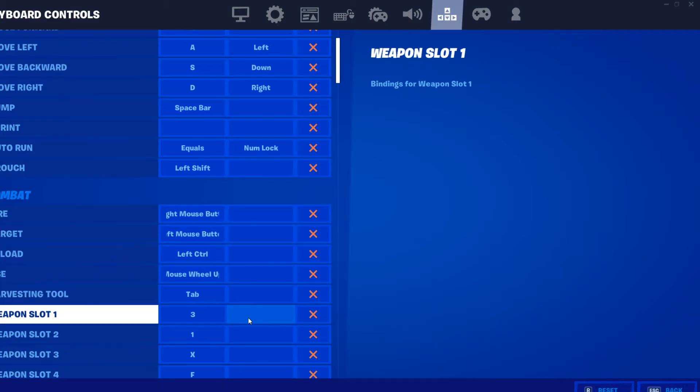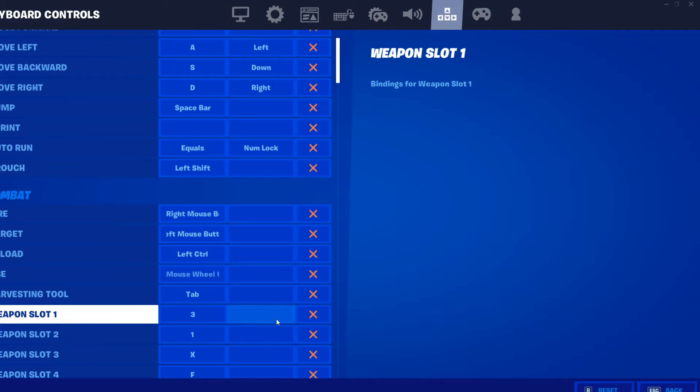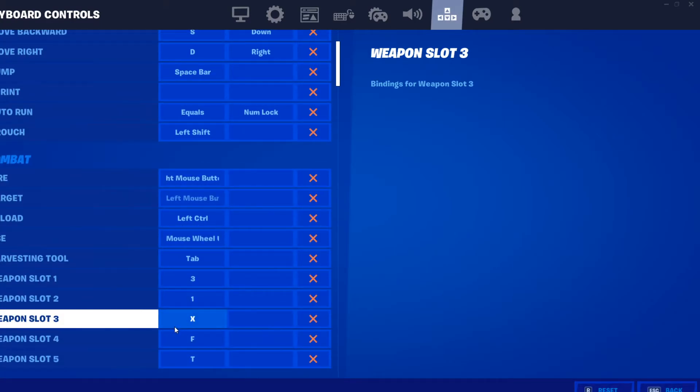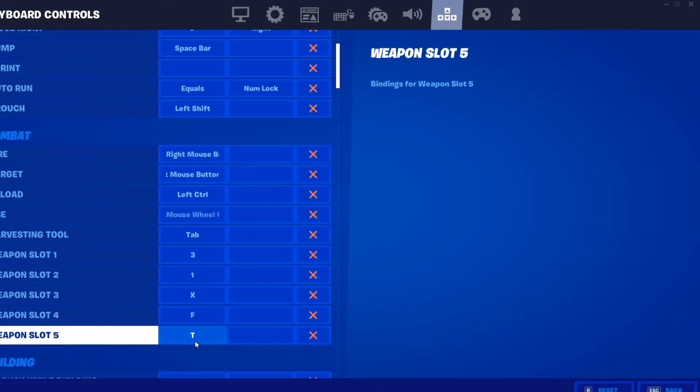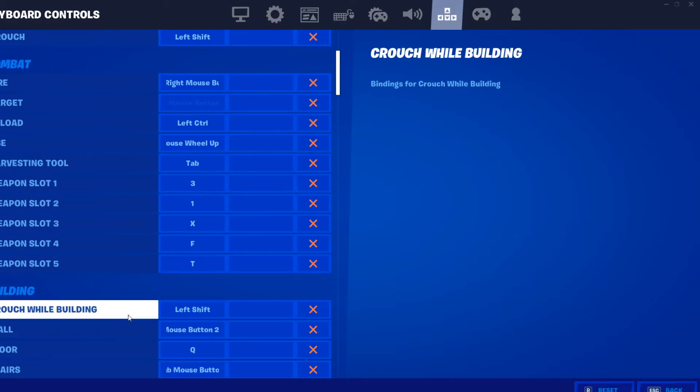Harvesting tool is Tab, so I just use it with my pinky — I always have my pinky on Tab. Weapon slot one is 3, two is 1, three is X, four is F, and five is T. Crouch while building is Shift, obviously.